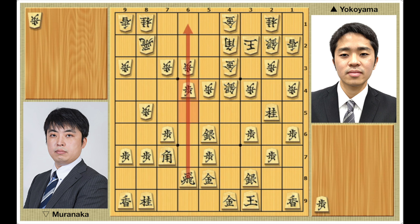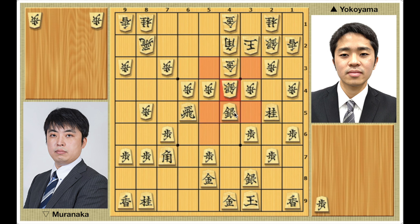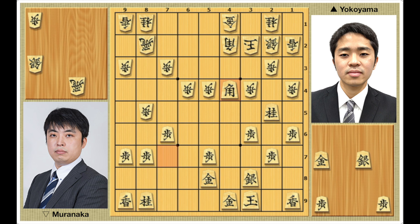In the game, after Muranaka plays pawn takes, Yokoyama makes a joining pawn to 6-5. Pawn takes, rook takes, pawn drop 6-4. And the ultimate form of sabaki is sacrifice — silver to 4-5. Now Yokoyama's attack becomes connected; it won't run out. Even after silver takes, rook takes, pawn drop 4-4, he could proceed with rook takes, gold takes, bishop takes, so it would be a total loss for Muranaka.